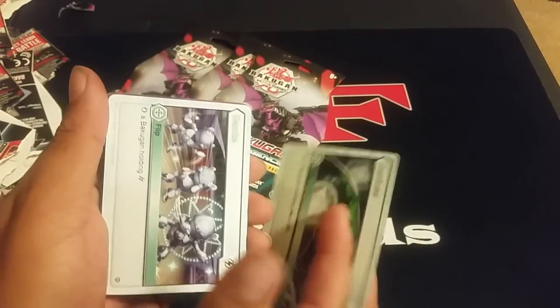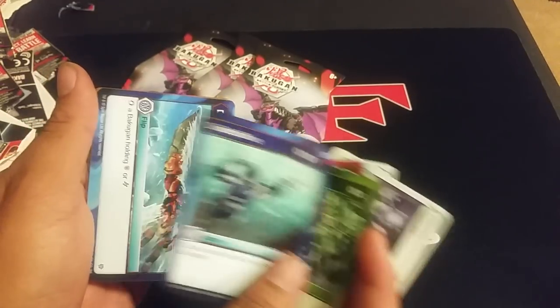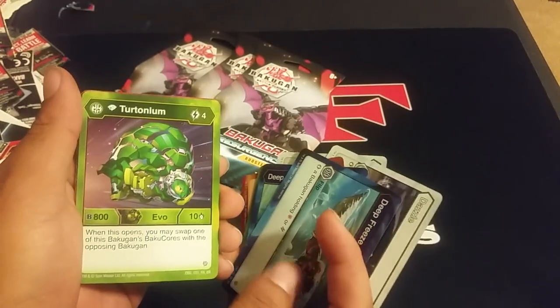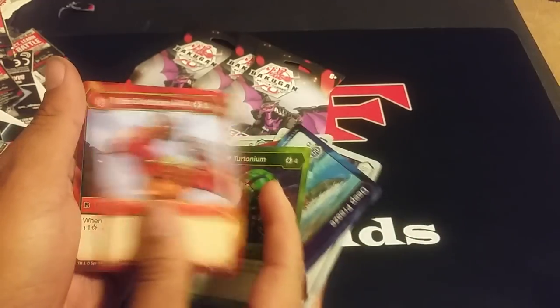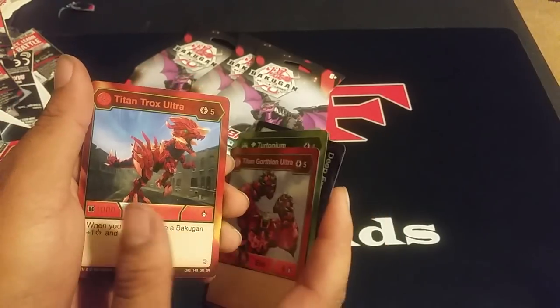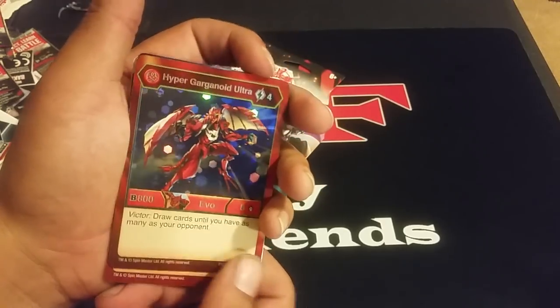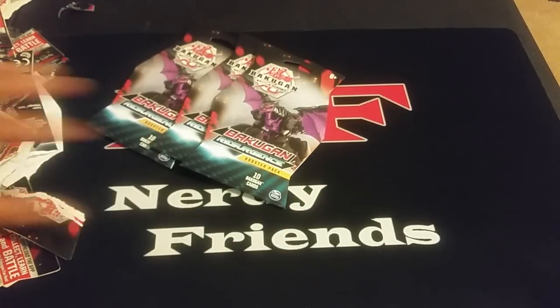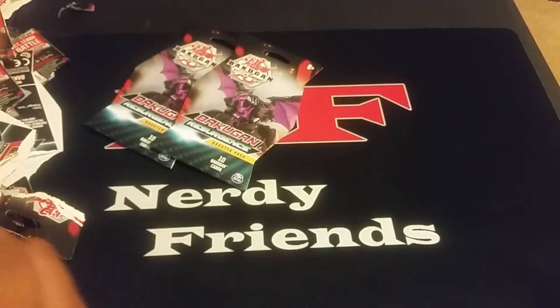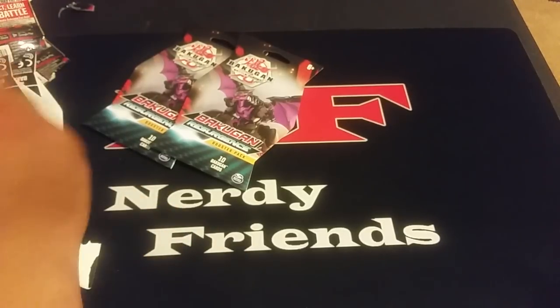Confuse, Dazzle, Ash Cloud, Ventus Shield, Deep Dive, Deep Freeze, Diamond Tortonium. Titan Gold Throne Ultra, Titan Trox Ultra — five cost, 5003. When you play this, give a Bakugan plus one and Double Strike. Hyper Gargonoid Ultra Hex — very cool, this is the one where you draw so you have as many as your opponent. So Pirates can get out of their fury state — basically if you're out of cards.